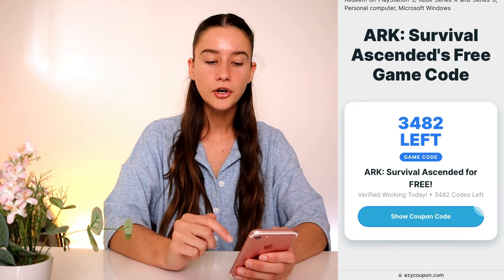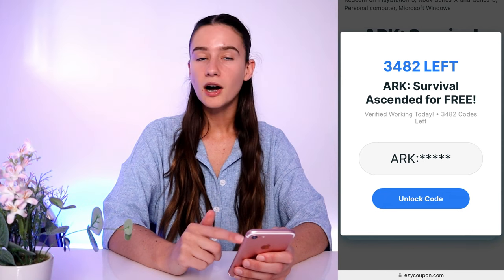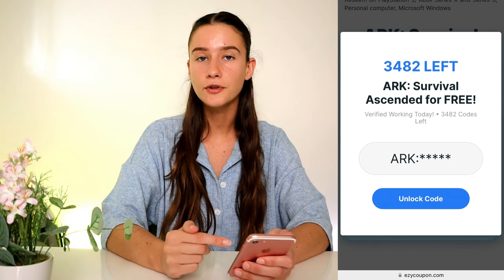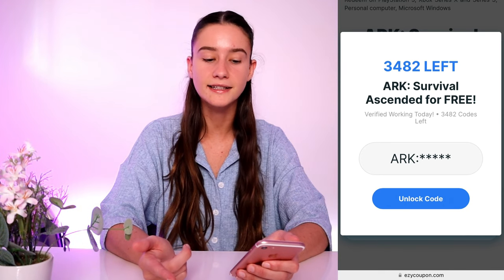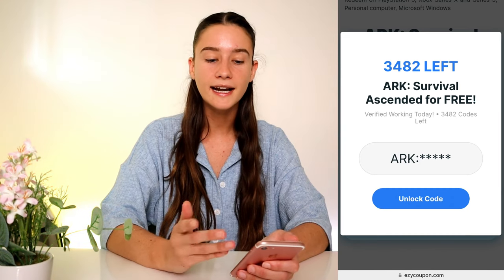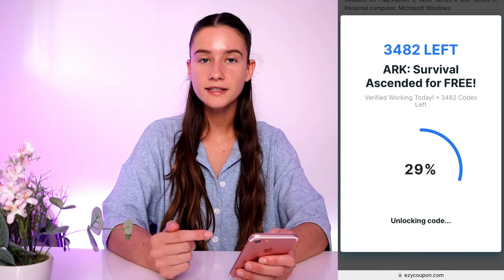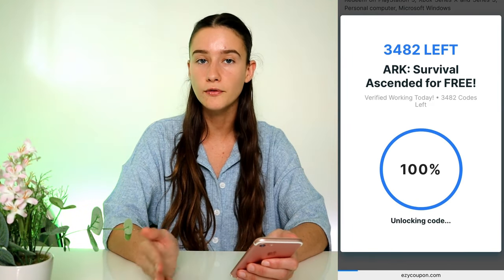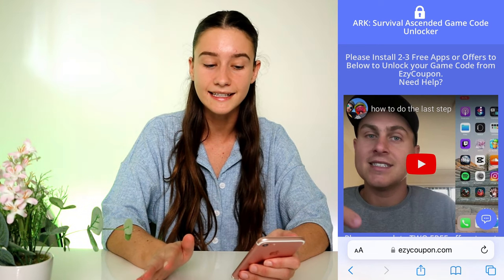What you're going to do is press show coupon code, as long as there are game codes left. As you guys can see, part of your game code is here but you need to unlock the remaining last few digits. This code is what you simply apply to whatever platform you want to get this game on. As I said, I did it for Steam — simply typed in the game code and it gave me the game for free. Press unlock code and basically what it's going to start to do is generate your unique game code behind the scenes, so everyone's going to get their own version. It takes a couple of minutes to generate and we do need to do something in order to gain access to it, but don't worry guys it's super easy.